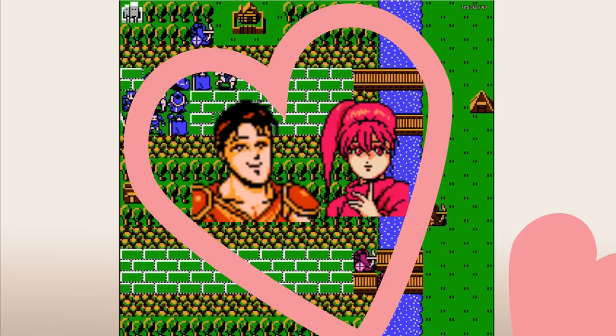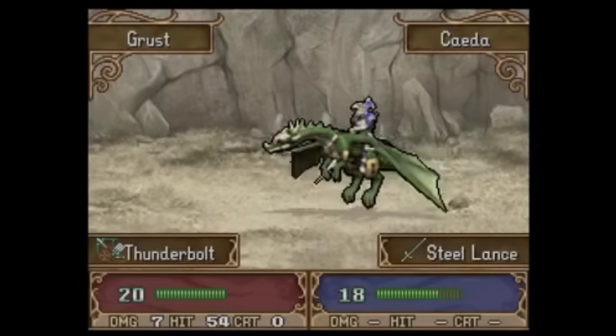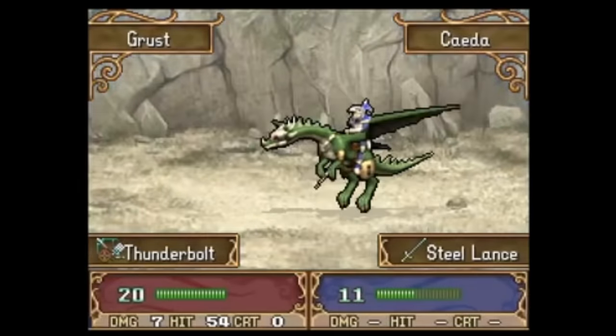Also, it's Anna's love interest Jake. There you go, now you have an FE1 ballista. So how did we get from this ballistician to this ballistician? I'm going to talk about how ballistas have changed over the years, and how they've impacted the games that they're in.